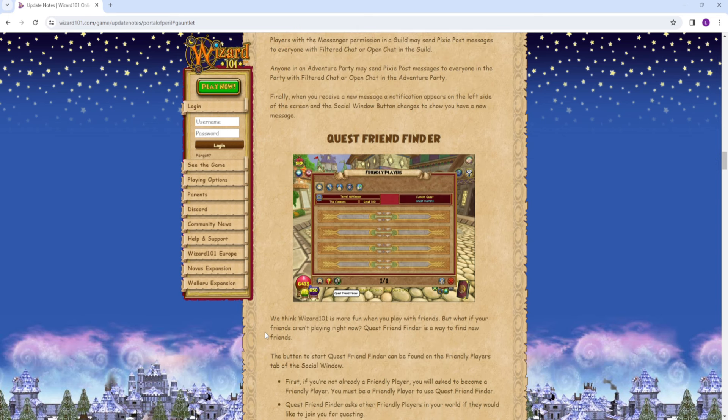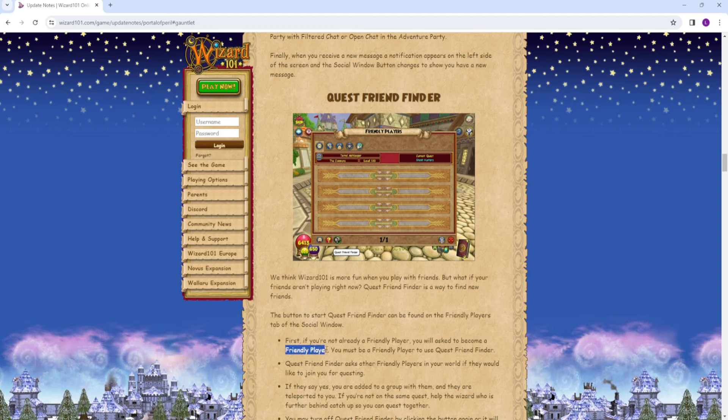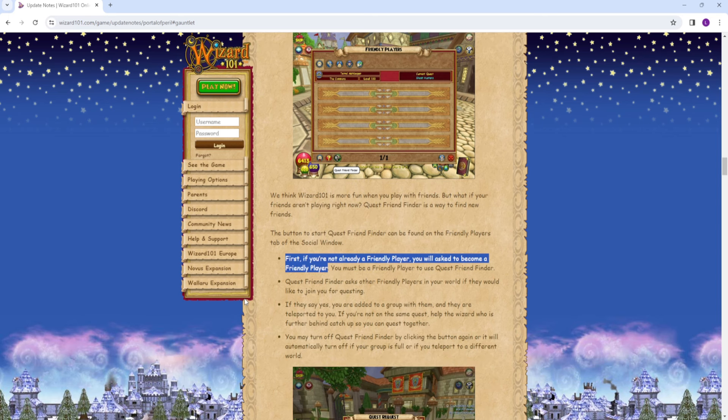Next up, we have the Quest Friend Finder. I think a lot of players are going to find this feature really, really useful. Basically, you can look for somebody that's around your quest level, find them, partner up on quests, and keep expanding. You do have to become a friendly player — if you are not a friendly player, you're not going to be able to do this unfortunately. So be sure you have that turned on if you are interested in using the Quest Friend Finder.